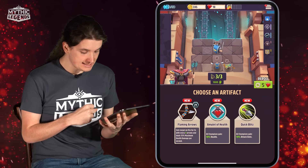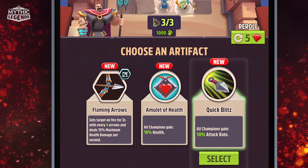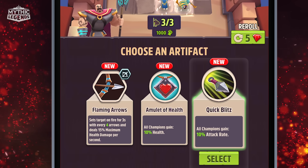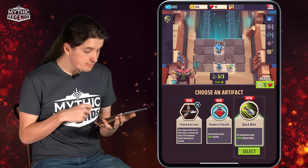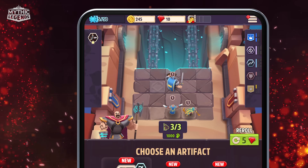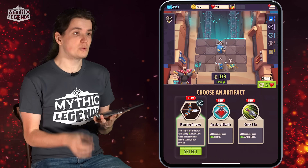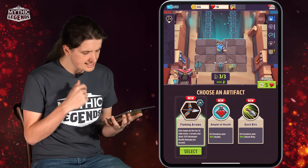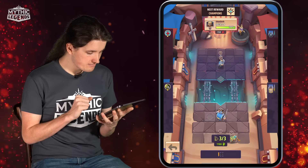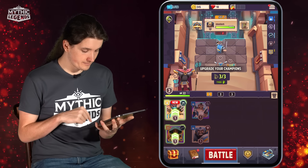We need to choose an artifact. We can choose Quick Blitz, which gives all our champions 10% attack rate; Amulet of Health, giving all our champions 10% health; or Flaming Arrows, which sets targets on fire every 4 arrows for 3 seconds, dealing 15% maximum health damage per second. However, Flaming Arrows only affects archers, and we're not currently using any archers on board. So I'll select Quick Blitz for the attack rate. The opponent has an archer in the backline and a blademaster in front — I'll stick with the same formation and enter the battle.